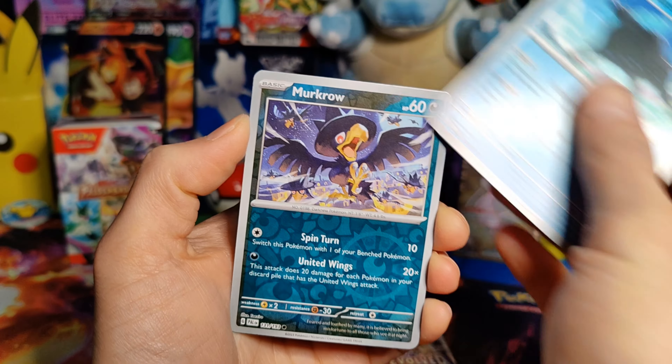Only one super rare so far, so let's hope we can get one more. All right — Energy, Bramblin, Cufant, Crogunc, Citadel, Kilowattro, Azumaril, Vespiquin, Therapeutic Energy, Grafai, and a Tinkatink Hollow. All right.